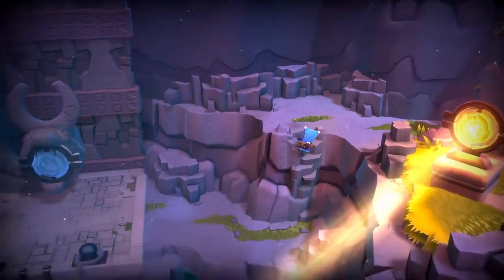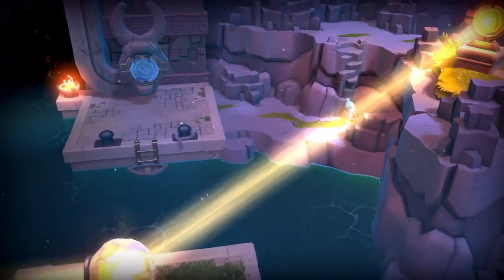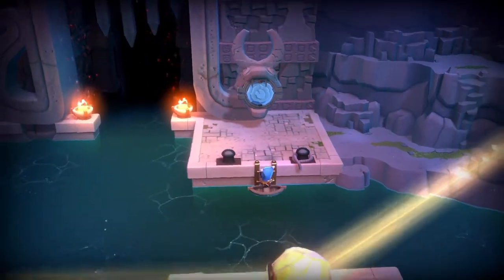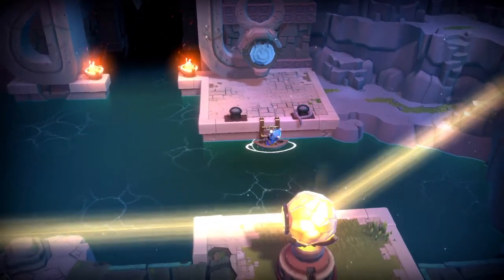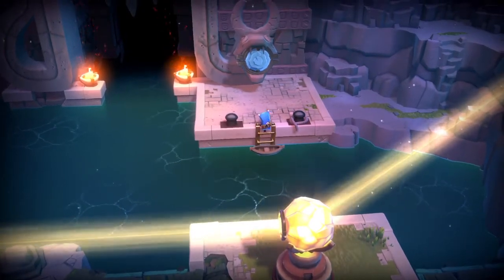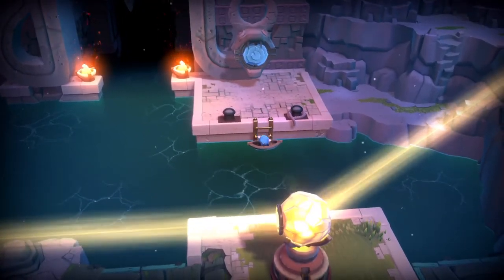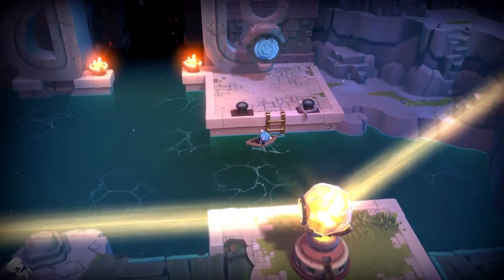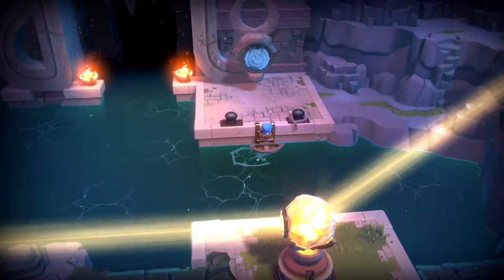They could have made it so that the light has to be on the snake in order to open the gate. That's a really annoying control scheme — they really need to use a different button for rowing the boat. Oh my gosh, that's so annoying!